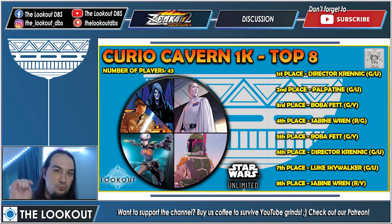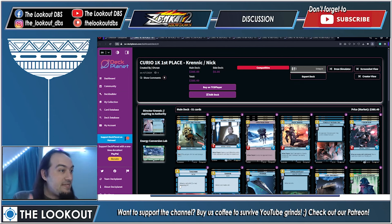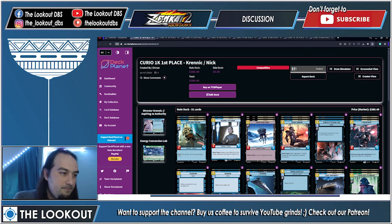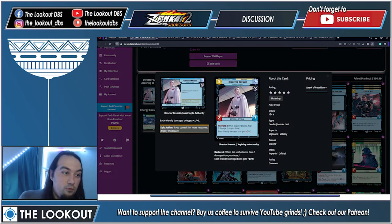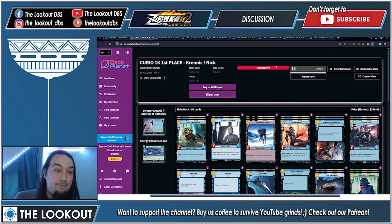Now let's jump into the decklists with DeckPlanet — the best deck builder in the galaxy. Unparalleled UI, unparalleled user experience. It's the biggest deck builder in Bandai card games, and now they have Star Wars Unlimited as well. You can order cards however you like, click on your leader and immediately see both sides, use the card search, deck database, buy tags. Links are in the description. Huge shoutout to DeckPlanet.